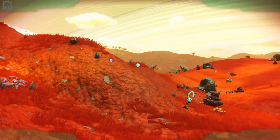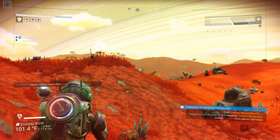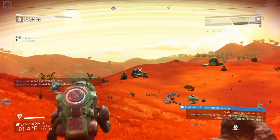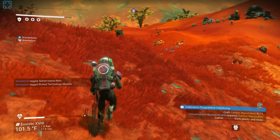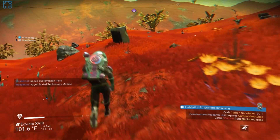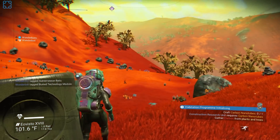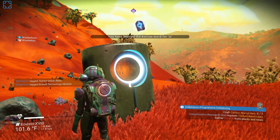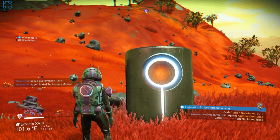It might have. No, no, no — those are the knowledge stones. So just wander around and grab a bunch of those, because you're going to need them to unlock some new blueprints. Oh, you still have to make the base building computer too. So it's going to take you a little bit. You've learned the Korvax word for 'is.'